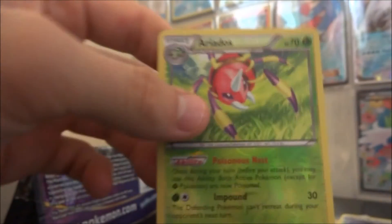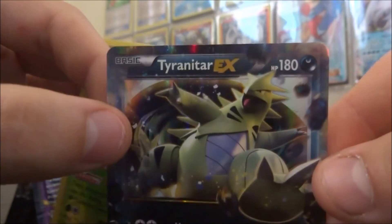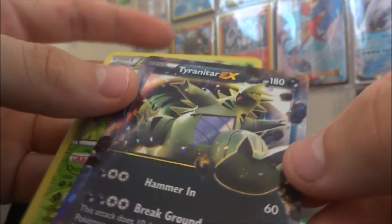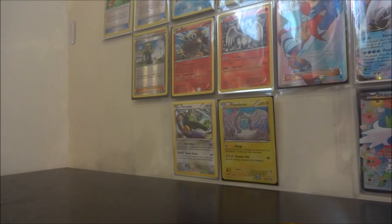So Claydol will be the best card out of this pack, and Tyranitar EX will be the best card out of the other pack, which is so nice. It's actually a really, really nice pickup — Tyranitar. That's such a beautiful card, beautiful Pokémon too. Very nice. Thank you for watching my video — if you'd like to check out some more, just head out to my channel or subscribe. Have a lovely day, bye!